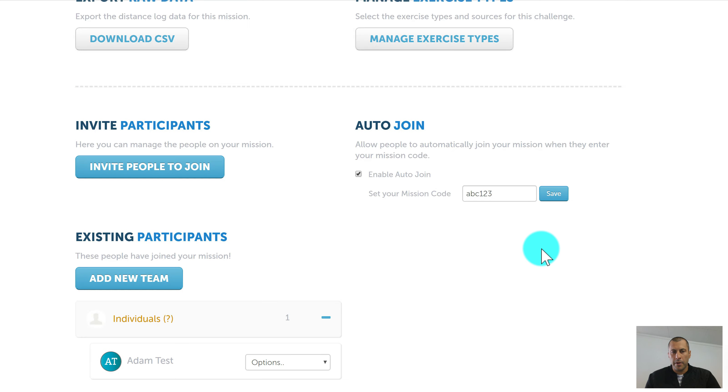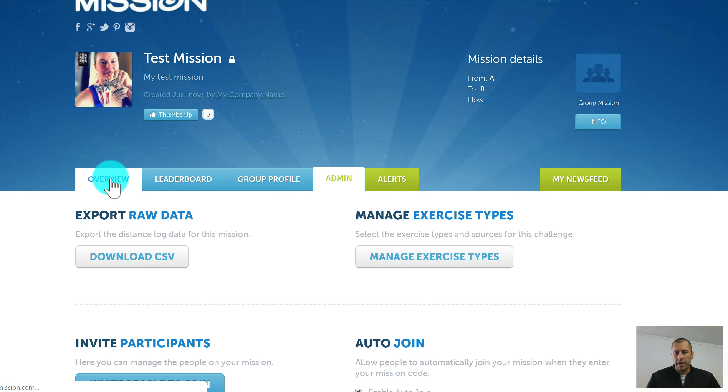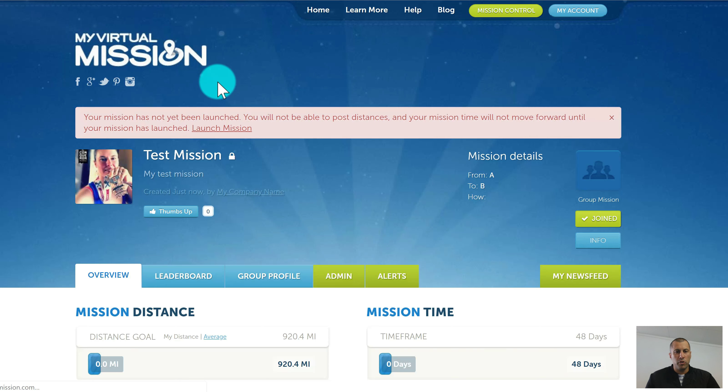To join the mission, participants are sent the link to the mission page — it's in your browser address bar. When they come to the page there will be a Join button. If the person has already joined it will say Joined; if they haven't, it will say Join and prompt them to sign up.